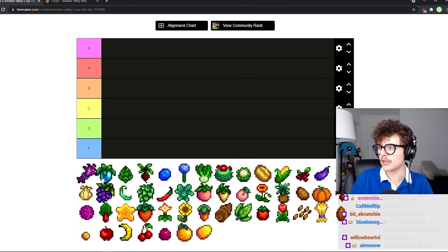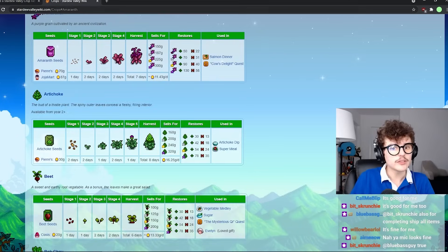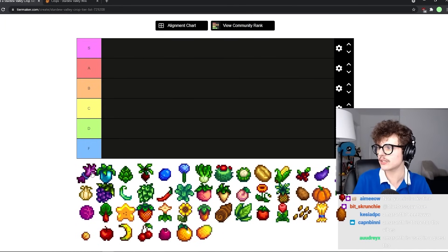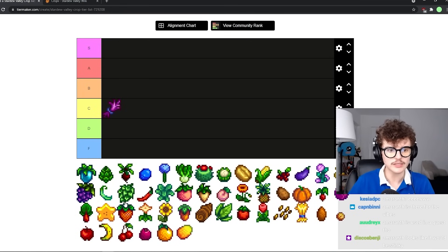Amaranth is pretty unremarkable. One thing I do like is that it's harvestable with the scythe — it just makes it satisfying to harvest, though it isn't very profitable. One thing I remember about this crop is that you can get a free heart with Marnie basically — you give it to Marnie, she gives you a quest and asks you to bring her an amaranth, so you get a free heart with Marnie. But besides that it's a pretty unremarkable crop — seed tier.